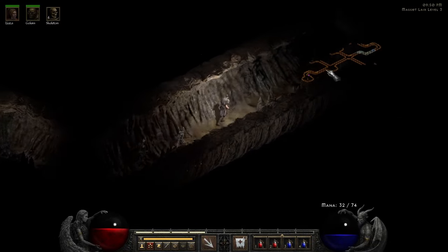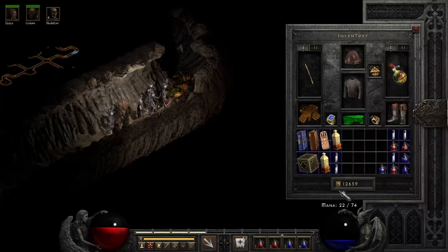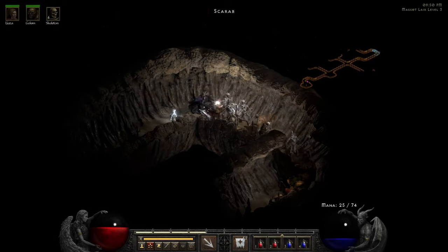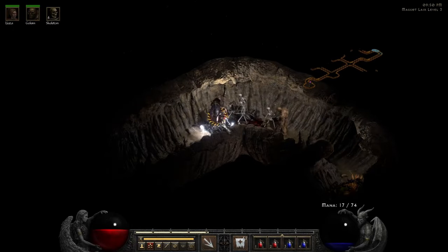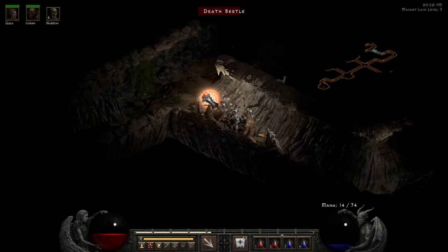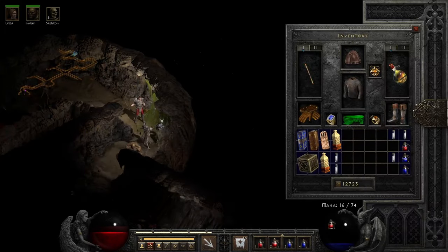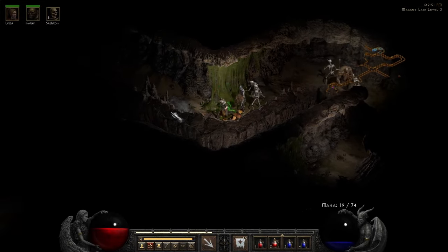Right through here — and the bad thing is my mercenary can't even really help because she's always at the back. You kind of want to have the Act Two merc here, but she does so much damage right now that it's really worth having her over the Act Two merc at the moment. And here I was thinking I was gonna run out of stamina!